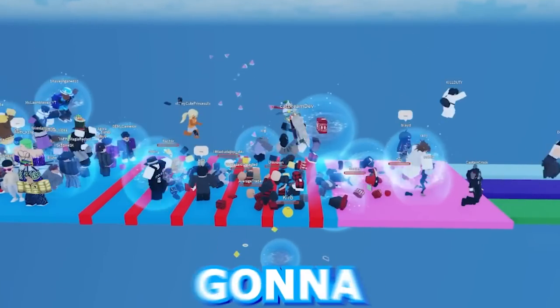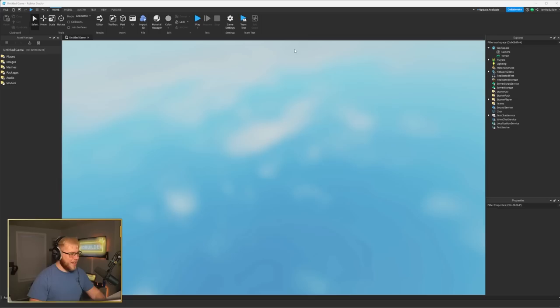Today we're gonna be making an obstacle course — a troll obstacle course. My girlfriend's been asking me for Robux for quite some time, but I think she should have to earn them. She doesn't really play Roblox and doesn't do well on obstacle courses, so today I'm gonna make a five-stage obstacle course. Each stage will have some sort of trap, trick, or troll. If she beats it, she'll get 100,000 Robux, but every time she dies she gets 1,000 less.